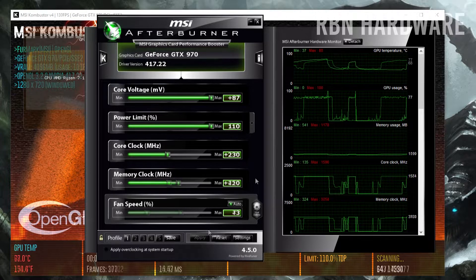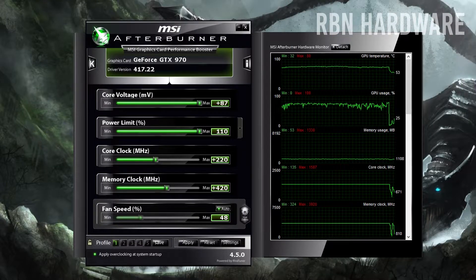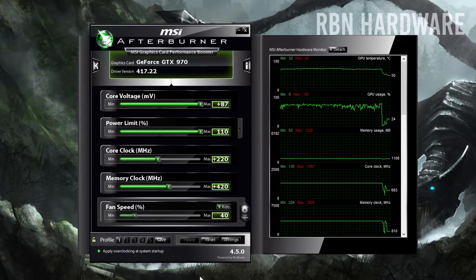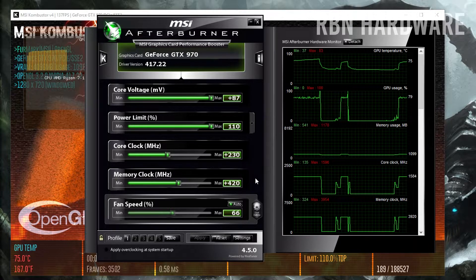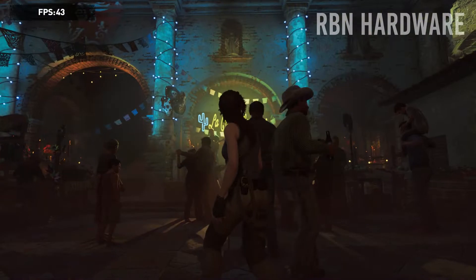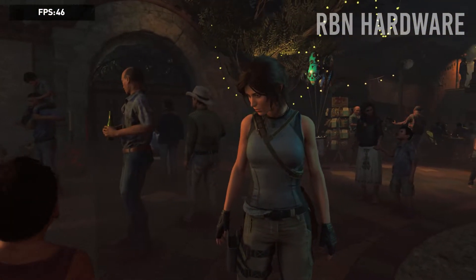Once you've reached a satisfying frequency for core and memory clock speed, hit save and save it down to any of the various available profiles. I was able to raise my stock core clock from around 1200 MHz to 1562, and my memory clock was raised from 3506 to almost 4000 MHz, which gives around 8 to 10 more FPS in Shadow of the Tomb Raider. Your results may vary — you might gain even more FPS or you might get less, depending on many variables.